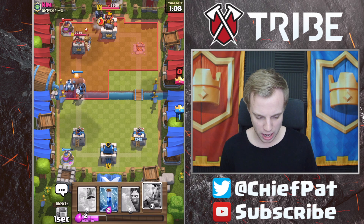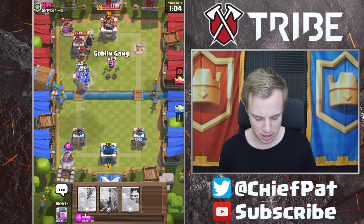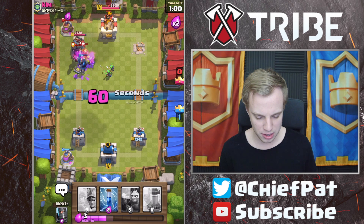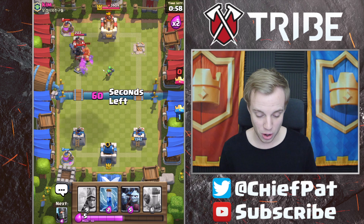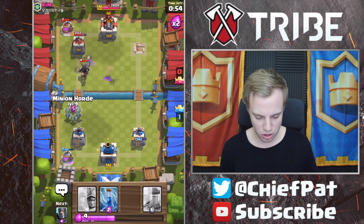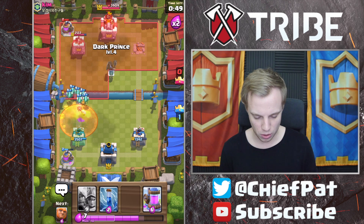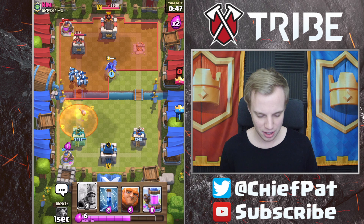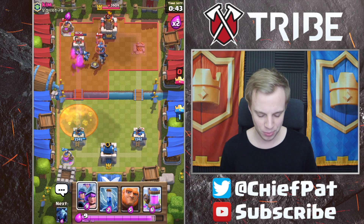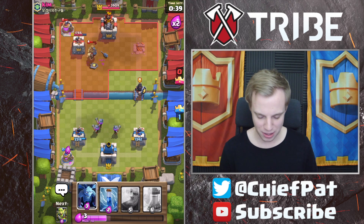I'll get Minions down. He might play Tornado to try to take our push down a bit, but I think we should be okay to drop our Goblin Gang now that our Dark Prince and Goblin Gang are working together in tandem. I'm going to let this Dark Prince roll through and play my Minion Horde on this side. He misplayed his Tornado, but I was half a second late with my Dark Prince, and because of that we ended up suffering massive casualties.